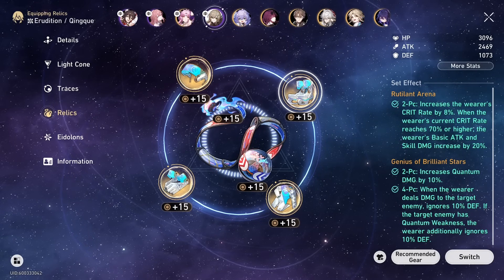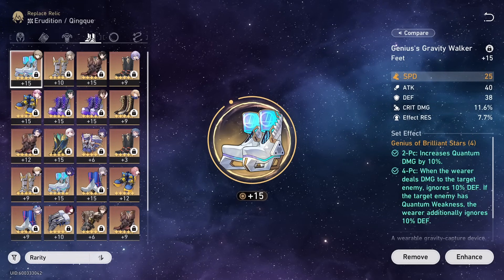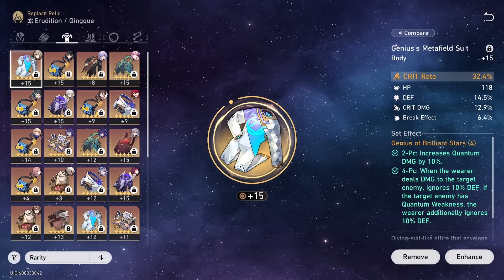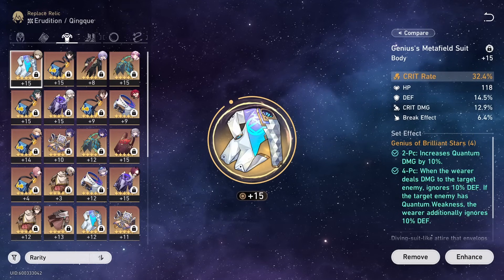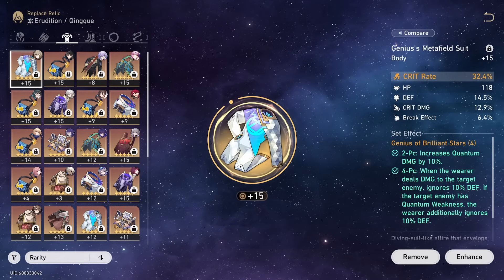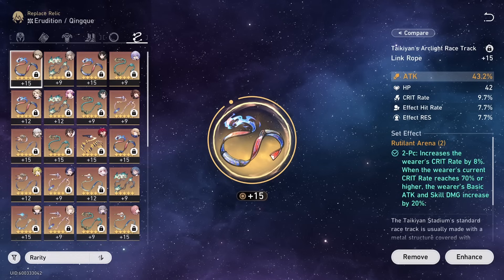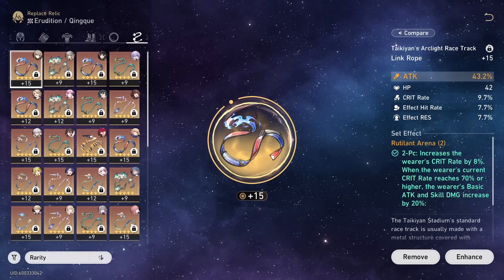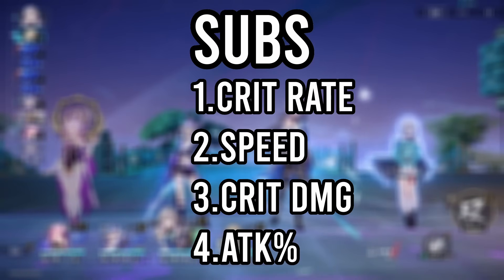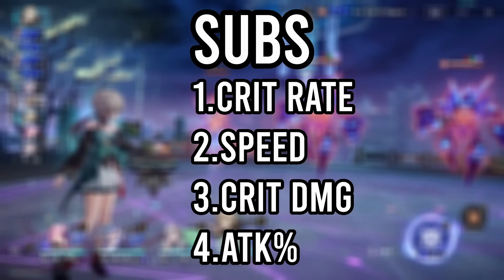Talking about main stats: on the boots you need her to reach at least 134 speed — that's what I would recommend. You could potentially run attack percent on the boots as well, but we'll talk about that when we discuss team comps. For the chest, just run crit rate — it's going to be very hard to get her up to a 70% crit rate threshold without it, and you want to reach that threshold for Rutilant Arena. For the rope, just rock an attack rope to increase her damage more. And for the sphere, quantum damage boost is her best in slot. For substats, run speed, attack percentage, crit rate, and crit damage — the same thing you'd run on any other crit-based DPS unit in the game.